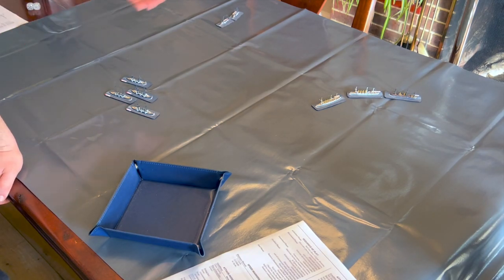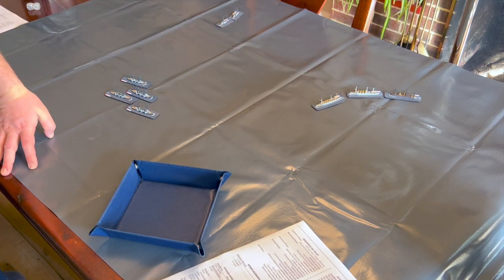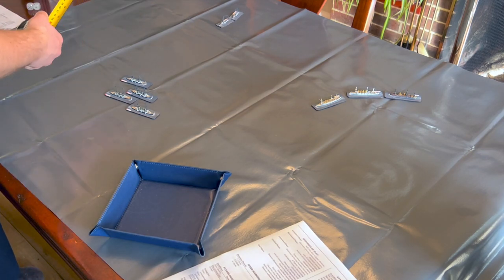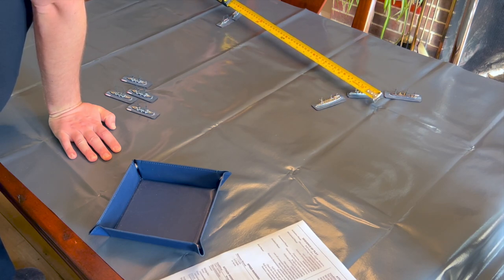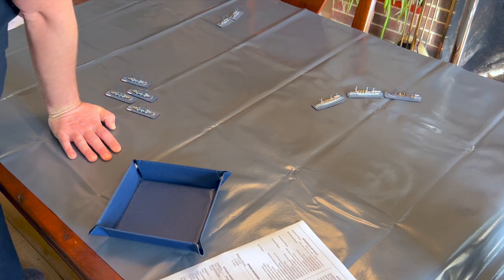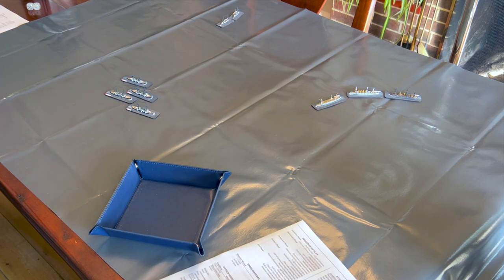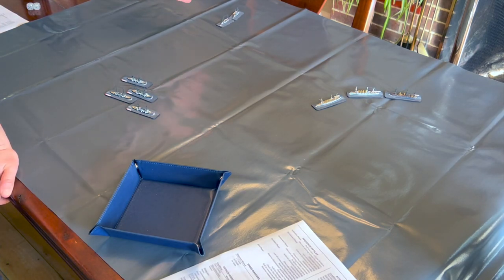The second division gets to shoot first. Checking arcs, the Rossiya appears to be in the side arc of both ships. The range is 17, 17, and 18 inches. They might actually be out of range — yes, a terrible miscalculation by the second division. They are out of range with their guns and cannot fire at all.